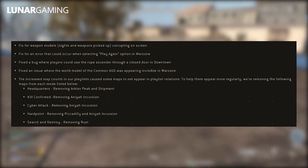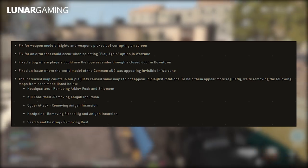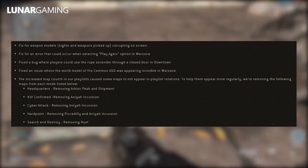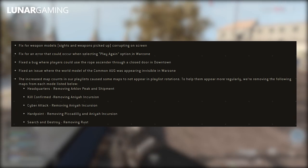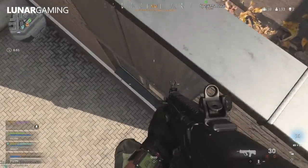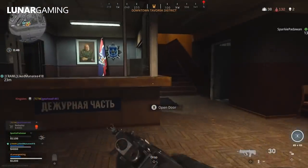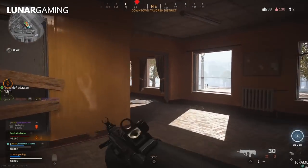The increased map count in the playlist caused some maps to not appear in rotation. To help them appear more regularly, they're removing certain maps from each mode. For Headquarters, removing Arctov Peak and Shipment. For Kill Confirm, removing Anaya Incursion. For Cyber Attack, also removing Anaya Incursion. For Hardpoint, removing Piccadilly and Anaya Incursion — personally I'm not a fan of either of those maps. And for Search and Destroy, they're removing Rust.